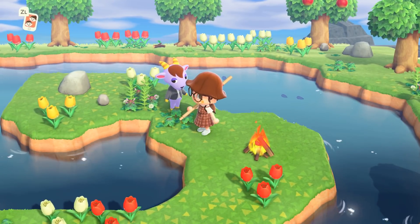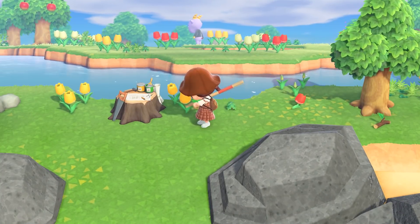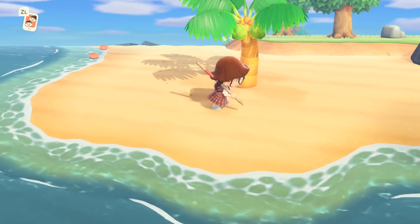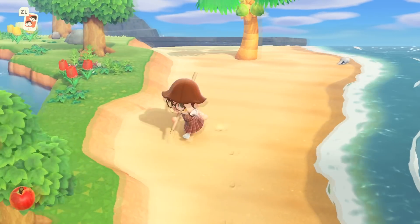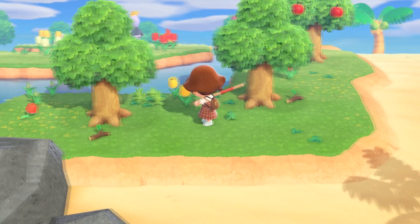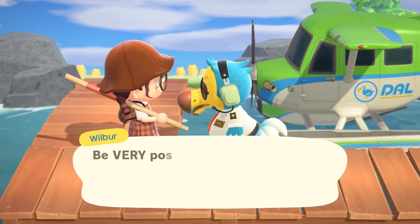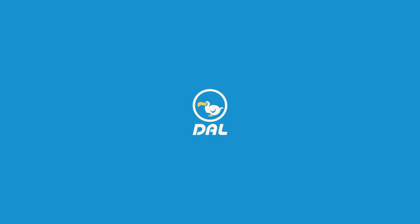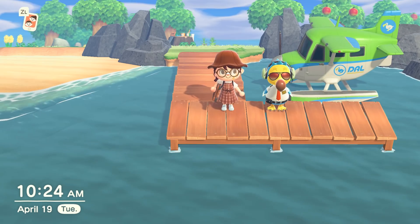I said hi to this villager twice and it didn't let me invite him the second time. Has anyone noticed this glitch? I mentioned it a couple months ago — since the 2.0 update, you sometimes have to talk to villagers multiple times to get the prompt to move them to your island. That wasn't a thing pre-2.0. One time I actually had to leave a villager behind because I couldn't get the prompt. It's really annoying — it shouldn't take ten or more tries to get them to say 'I wish I lived on an island like this.'